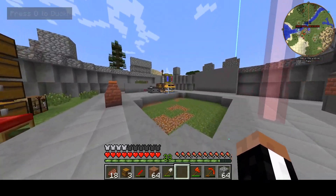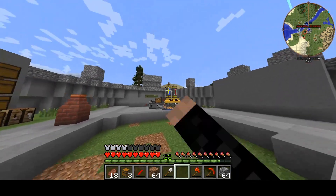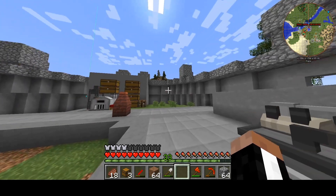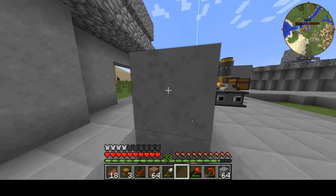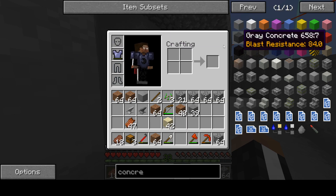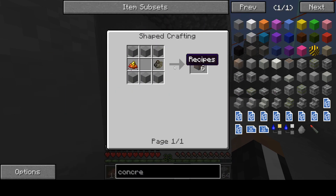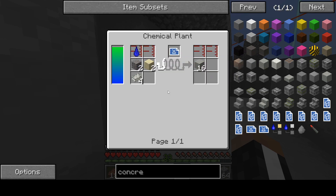Hello everybody, welcome back to another episode of HBMOD. Last episode, that was a while ago, we did the chem plant. So we got the chem plant up and running, it's already made concrete, which is what this stuff is — concrete tiles, concrete. You can make concrete bricks, there's a lot of concrete stuff. All this colored stuff is what we have access to right now, technically. Concrete tile, asbestos concrete is the next one.